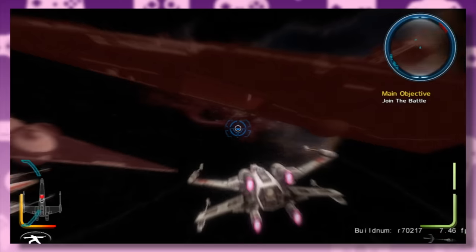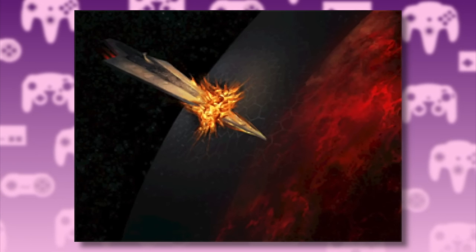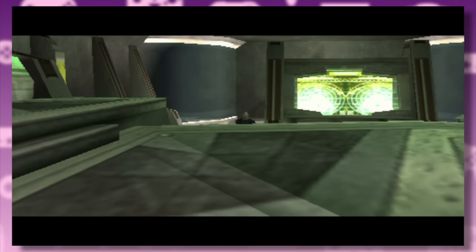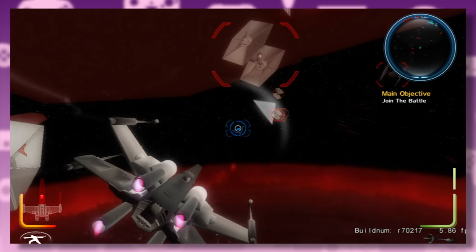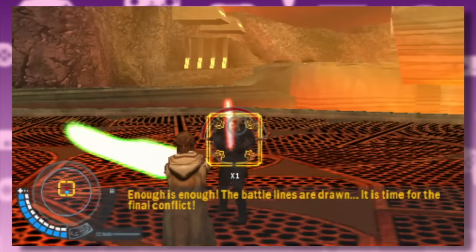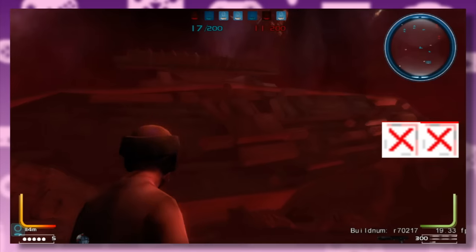X2, Luke, and the rebels track X1 down to his hidden base on Mustafar. To get past the planetary defenses, they hijack, sabotage, and crash-land a Star Destroyer onto the planet's surface. X2 infiltrates the base but ends up falling into a trap set by X1, who takes Luke prisoner and escapes. Most of this level is not playable in the developer build, and Elite Squadron reworked the story to make Mustafar the final level. Both versions are centered around the downed Star Destroyer.